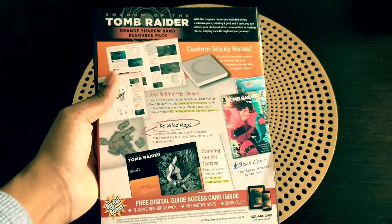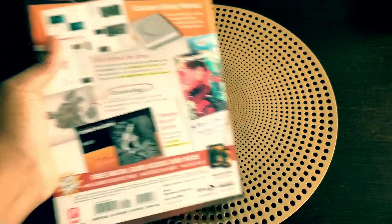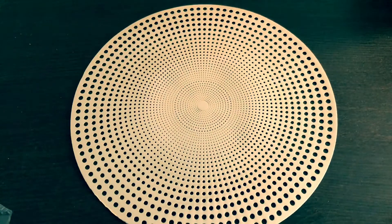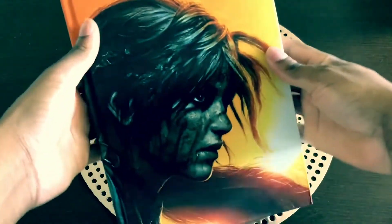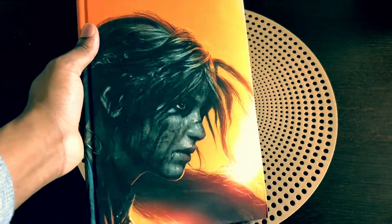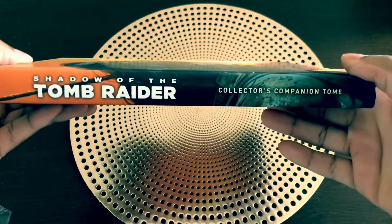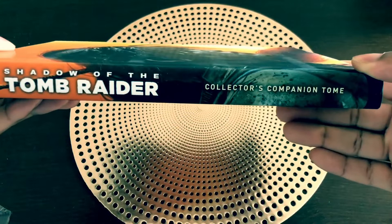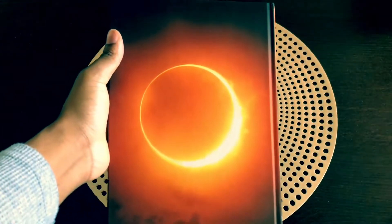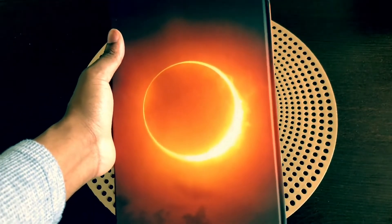At the back here should obviously be the code — but again guys, if you want to win it, tell me why you deserve it and why you love the game. Now let me open this book and show you what's inside. Really nice looking book — I love the artistry on the front cover. On the spine it says Shadow of the Tomb Raider Collector's Companion. The back design looks really gorgeous and would stick out nicely on your book collection.